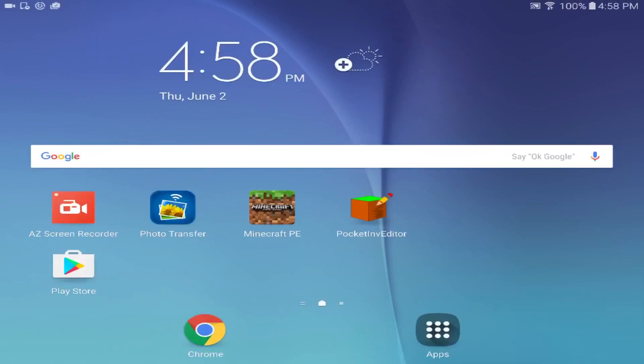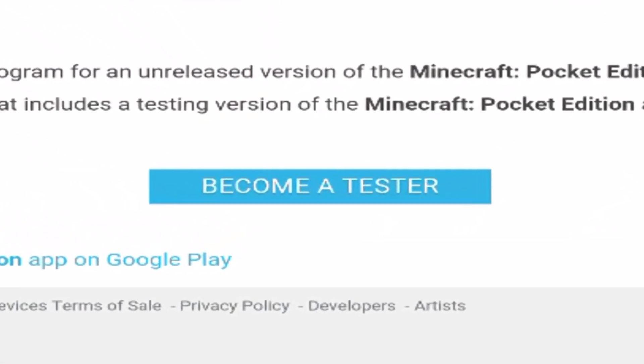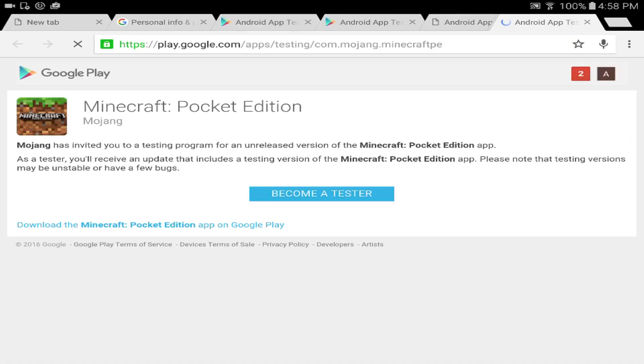You don't have it open in the background by swiping to the right. Next, you want to click on the link in the description called 'beta testing.' Once you go to that link, as you can see on the screen, there's a big button that says 'Become a Tester.' You want to click on that.